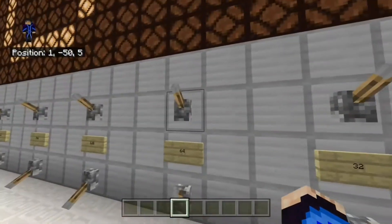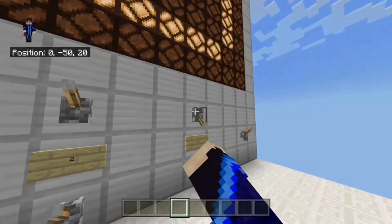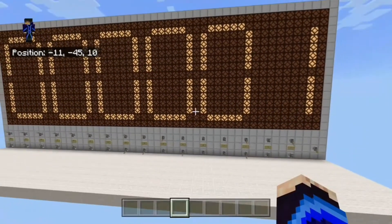And now let's do an equation you're all dying to know the answer to: 69 plus 420. I know you guys want this because this is the most asked question for this calculator, which is pretty easy — it's 489.